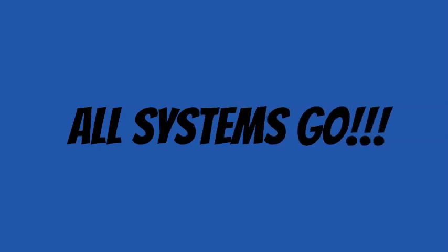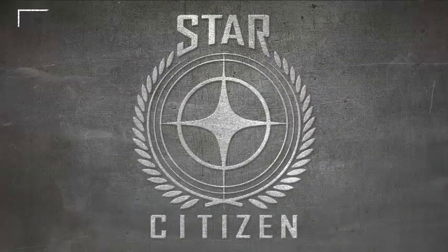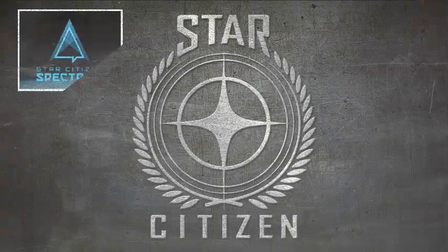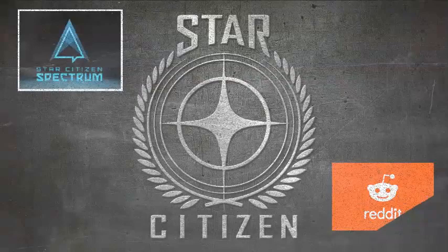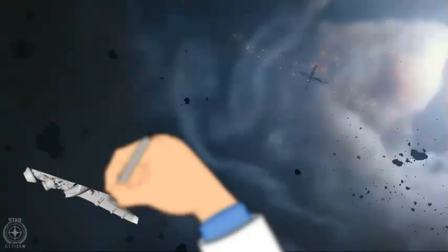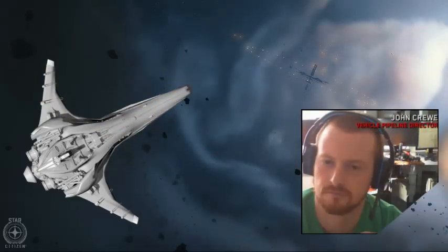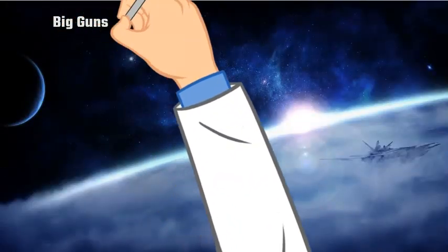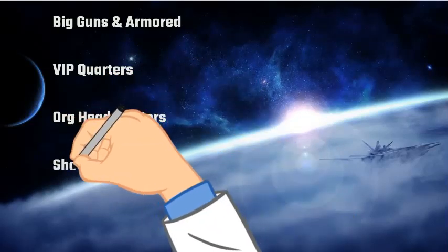The Banu Merchantman — what we know officially based on interviews. I'm using two main interviews with John Crew. Big guns and armored for a civilian ship. VIP quarters, org headquarters, shops/stores. Defender interplay, probably a parasite craft, hopefully multiple. 3,500 plus SCU of cargo. Same size for landing pads but bigger, fatter? Bringing all the concepts together, making everything fit in it. What I get from these two videos is that the BMM will get the Carrack treatment and will get nearly everything that was ever promised.